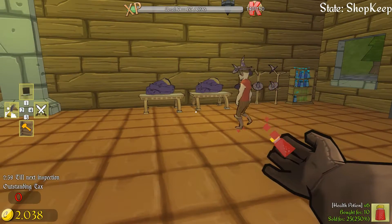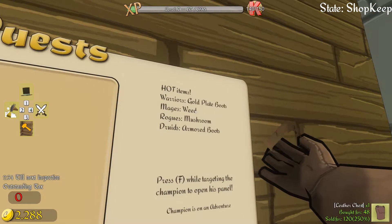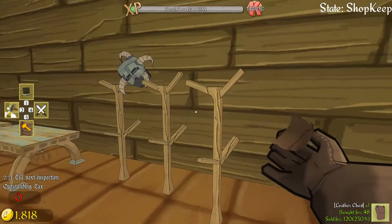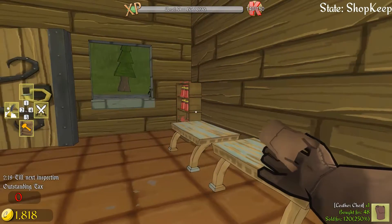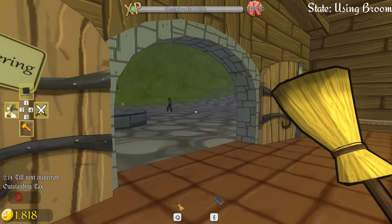Wizard robe, sir — you already have a hat. Splendid. The hot item among mages is weed — I could have known. We've almost sold out of helmets. I've got an order of six swords coming up. A couple of minutes till inspection — going splendid.